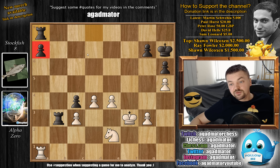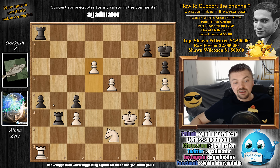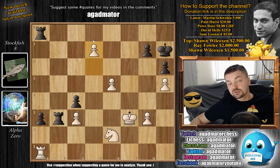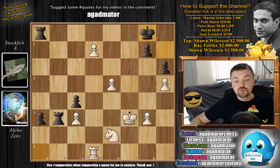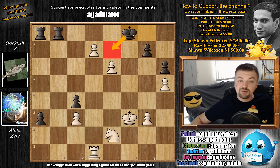Rook to e7, knight to g6 attacking the rook, rook to b7, and now comes e4. As Josh Waitzkin always said, passed pawns must be pushed. We have b5, alpha captures on b5, rook captures on b5, and now knight to f4 protecting the h5 pawn. Rook to b3, and now knight to e2 protecting the c3 pawn again. You don't really gain anything by going after the pawn once more because white can always prevent it with e5. Rook to a8 protecting the a7 pawn. Now e5, and Stockfish starts pushing its own passed pawn. We have d5, a4, d6, a3, and now d7. You already have to start dealing with the passed d7 pawn.